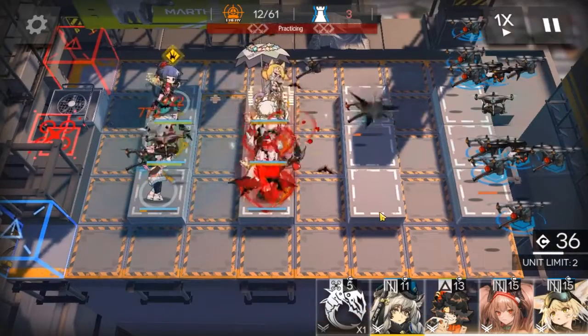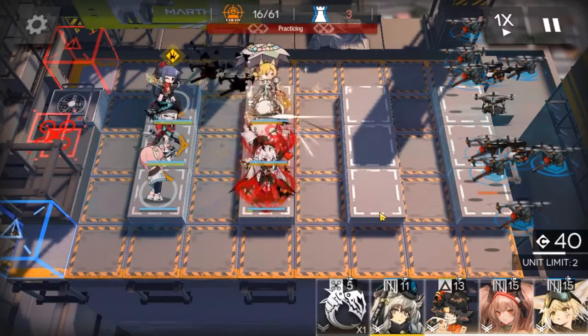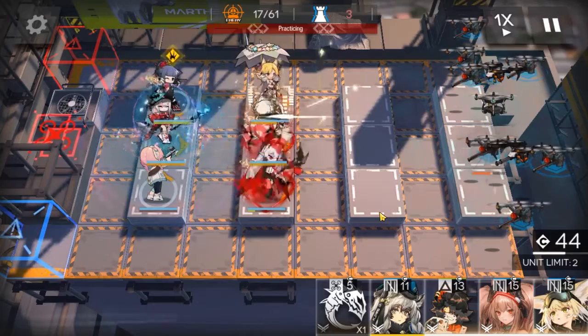This skill has built-in synergy with her talent. In isolation, the lowered attack speed seems like a bad thing, but when paired with her talent, Platinum will gain a small boost to damage after every attack to compensate. Leave her out for long enough, and she becomes Platinum Oxide.